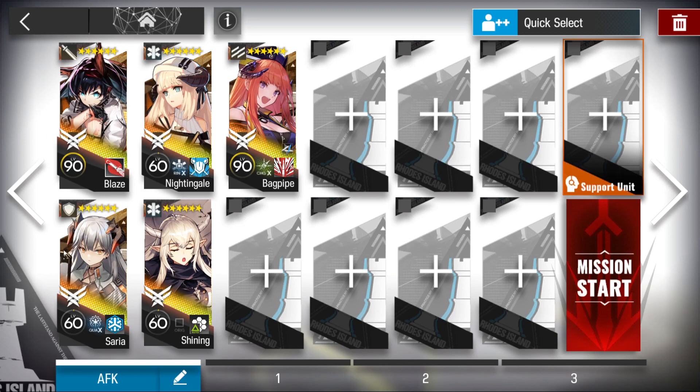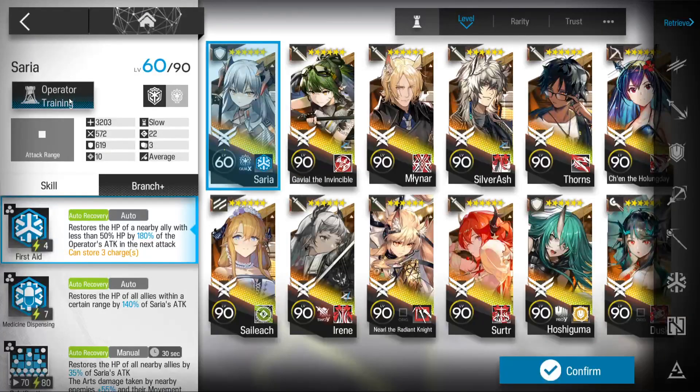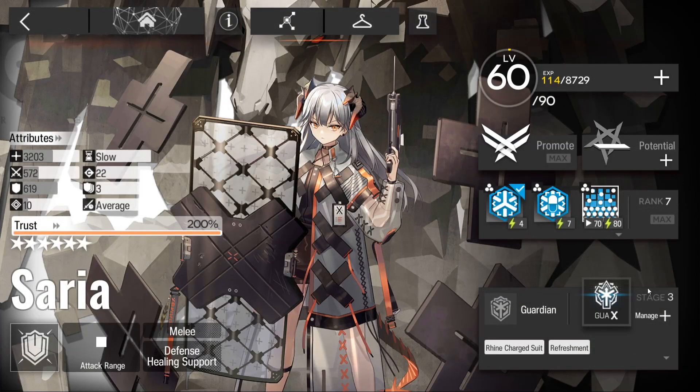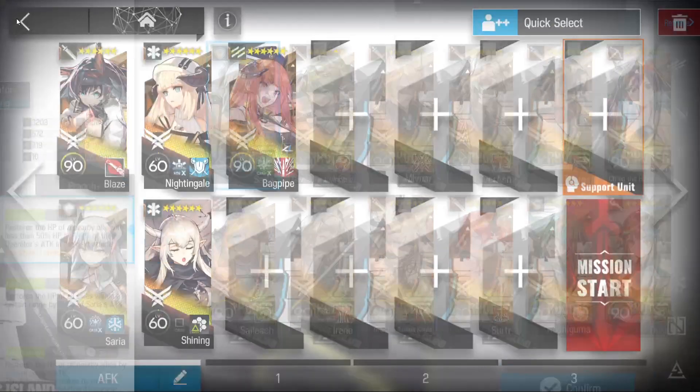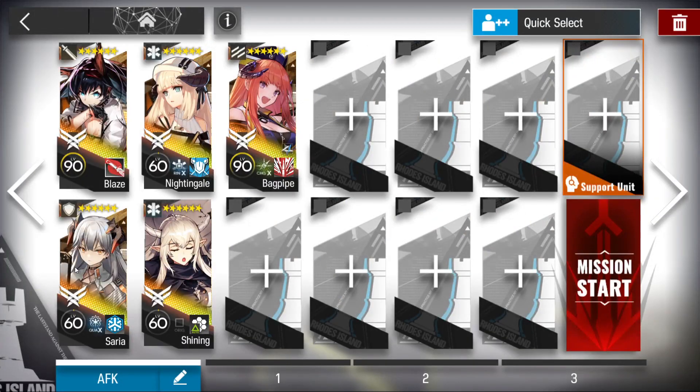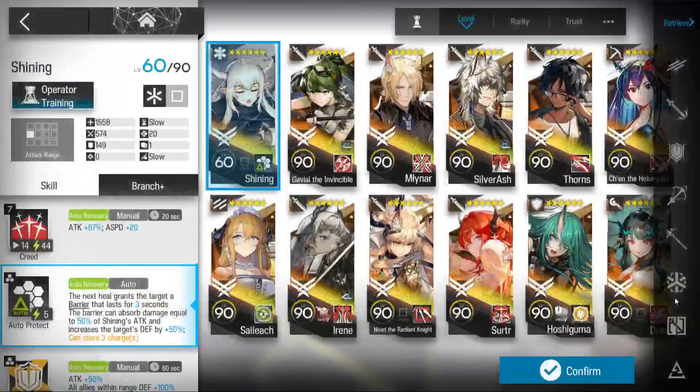A targeted medic will do. Just get the module up. Maybe you don't need to go until stage 3 — stage 2 might be enough, but stage 1 is also fine. Just get it up if you are interested. For Nightingale and Shining, just get the module — this module is pretty good.